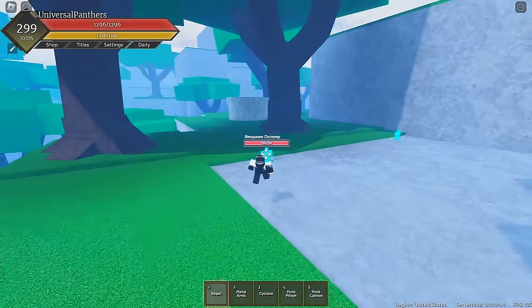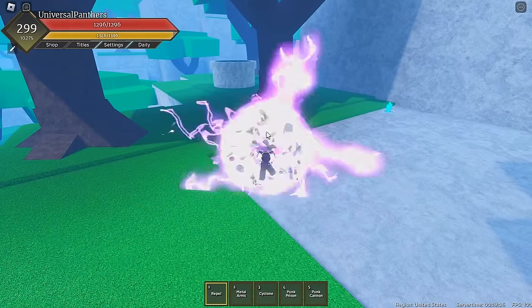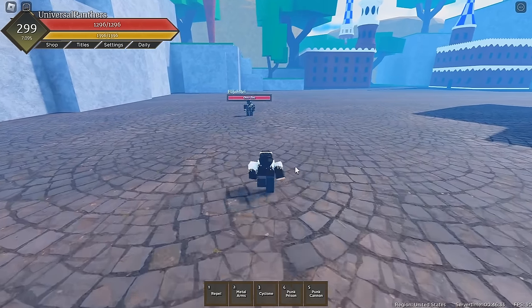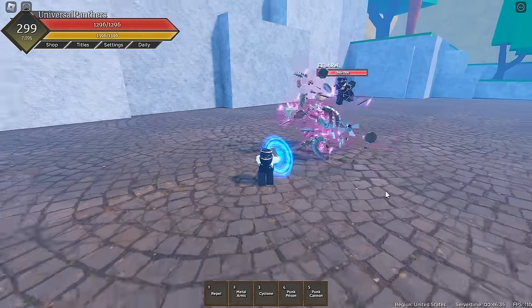The first skill we'll be covering is Repel, a far-range projectile where you summon bits and pieces of metal which are blockable and launch them towards your opponent. Without the Metal Arms buffing it, this only does 80 damage in base.